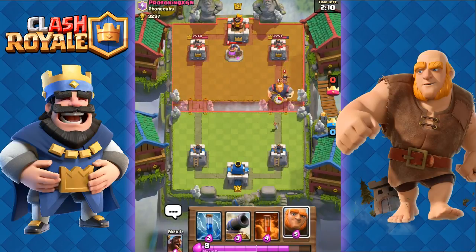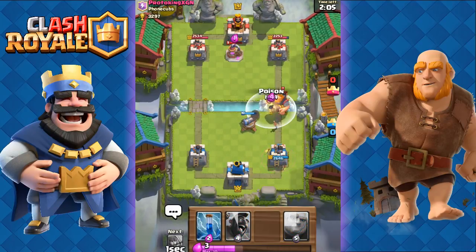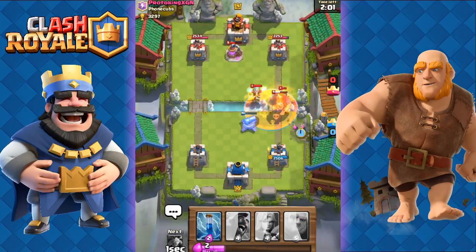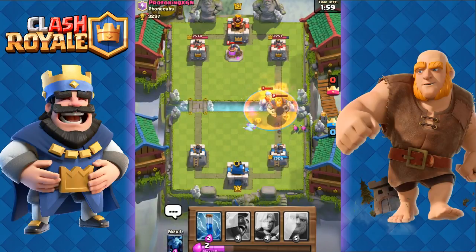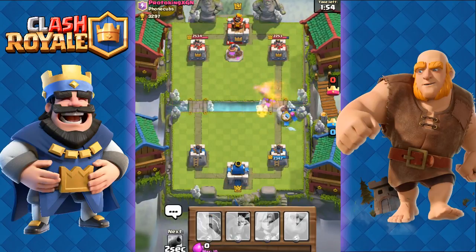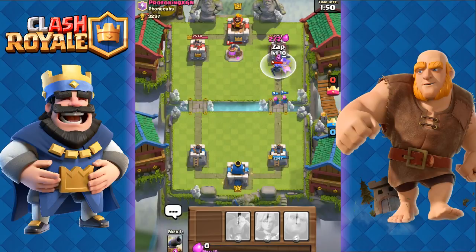First I'm going to use that Cannon, and then place down the Poison to take out both of his legendaries right now, with the Royal Giant and the Archers finishing them off as well. Now we're going to add in the Hog Rider for a powerful counter push. We have the Hog Rider with the Archers.